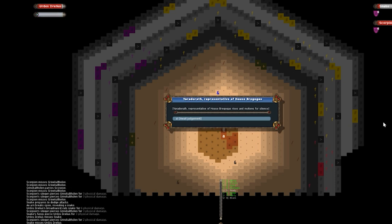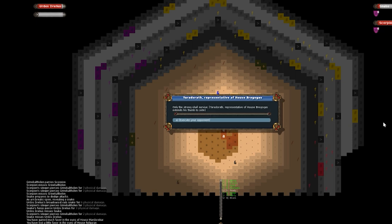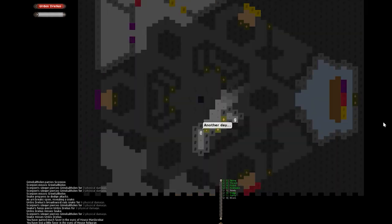L is no longer working. There's an iron something — we open it up and a snake comes out. We swing our broadsword at it and get it, but it got us too. Then: Yaradarath, representative of house Bergogus, rises and motions for silence. 'Only the strong shall survive.' Thumbs aside — I think the other snake killed our opponent. We win our first battle by letting a snake kill the enemy and then finishing him off.